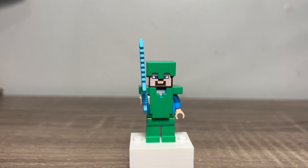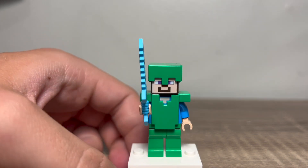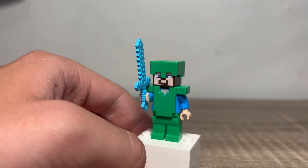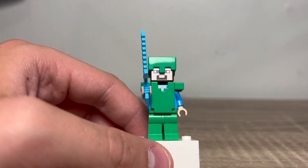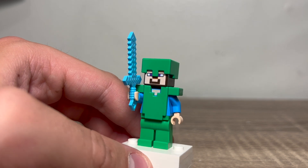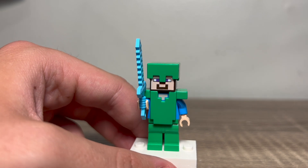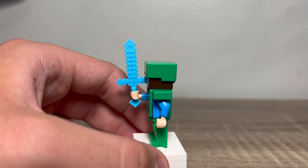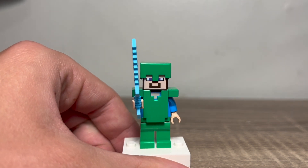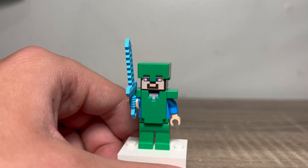Without further ado, let's take a look at those minifigures. For our first figure, we have Steve in... is this emerald armor? Turtle armor? No, it's probably just dyed leather armor, maybe a turtle helmet, because that's the same color they use for the turtle helmet. However, it can be whatever you want. I kind of like to think of it as the rare emerald armor, and that's super cool. Underneath the torso is just the regular Steve and this regular Steve head. Steve includes a diamond sword, and I'm not mad that they include this Steve, because a lot of the other sets include exclusive figures. Overall, good little figure.